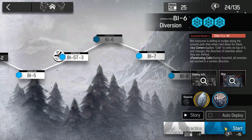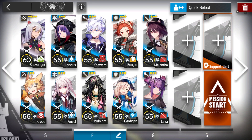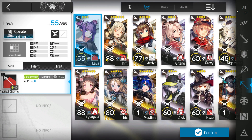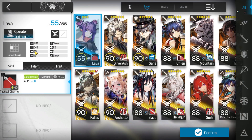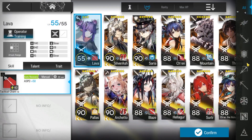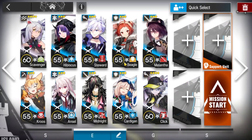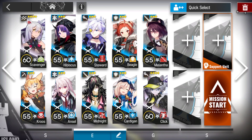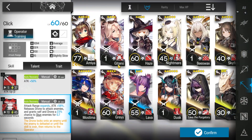Let's clear BI-6. For this squad you will need: one vanguard, one sniper, two medics, one ranged guard with arts damage, two defenders, one duelist guard, and one caster. If you don't have a way caster, another arts damage source can also work. Make sure the second arts damage source has higher defense than the first caster — for example, one caster with 100 defense and another with 90 defense.